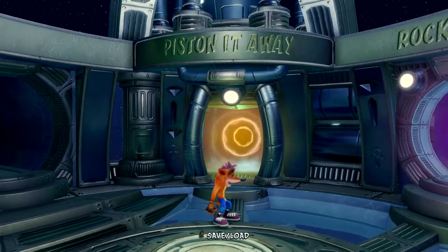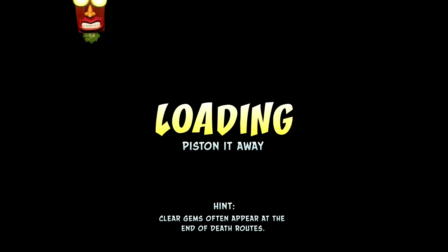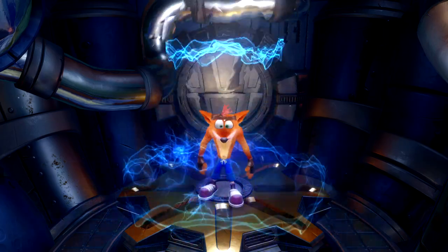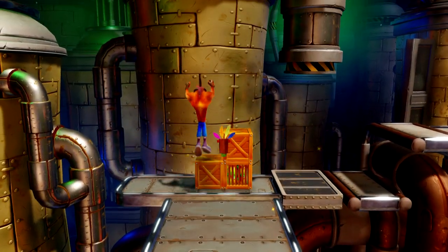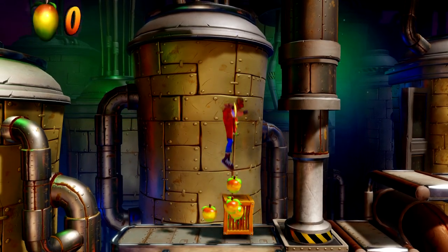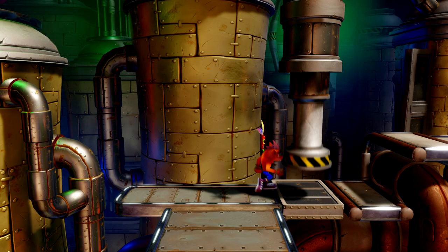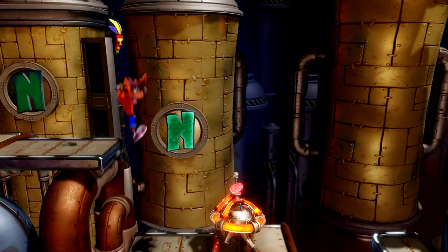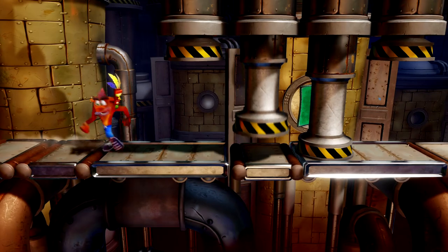Right, so we are going into Piston It Away. Clear gems often appear at the end of the death route, so that's another one you have to do without dying — easier said than done. Fortunately there's an Aku Aku mask here. I wish I had brought two Aku Aku masks with me, but it's whatever. These enemies are usually the pain of this level — you can only beat them by sliding.